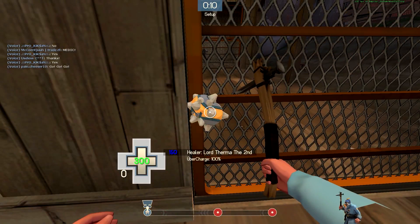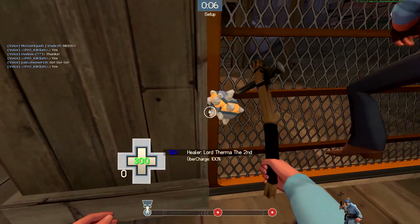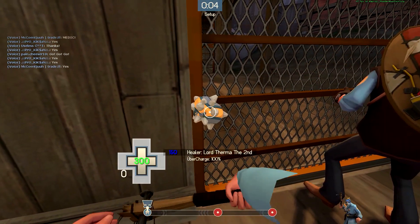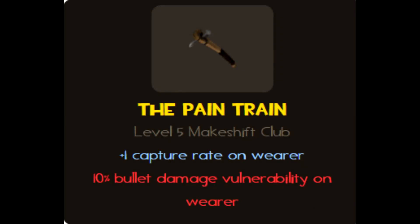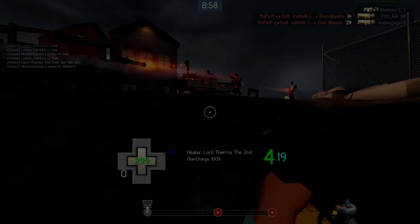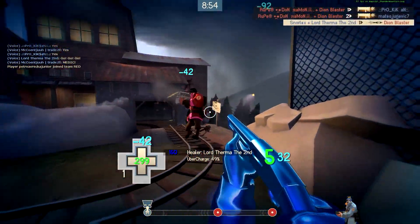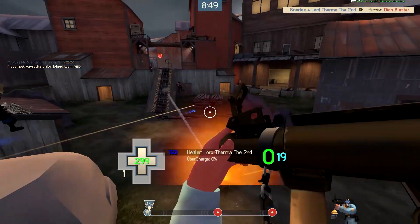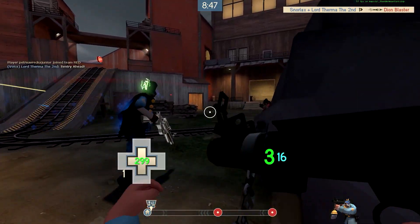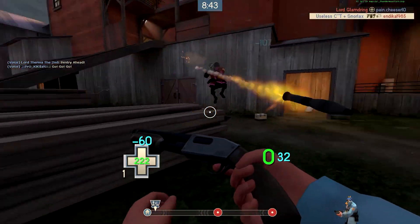The next one on the list is the Pain Train. It's a very interesting weapon. Basically, the way it works is that you take a plus 10% damage from everything, but you get a plus one to objectives — so you basically have the objective speed of scouts, which is very nice in a lot of situations. A lot of pocket soldiers back in the day used this thing almost exclusively, and Demoman still kind of uses it exclusively because it's very useful to have certain offensive classes cap twice as fast if they need to.